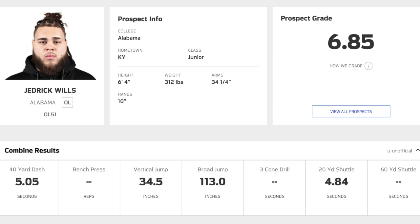Today we'll be going over Jedrick Wills, the offensive tackle for Alabama. He stands at 6'4", 312 pounds, 34 and a quarter inch arms, 10 inch hands. His combine was pretty solid — not Tristan Wirfs' type, but very solid all around.